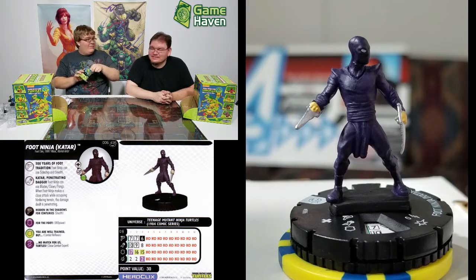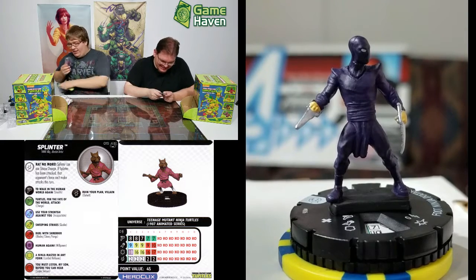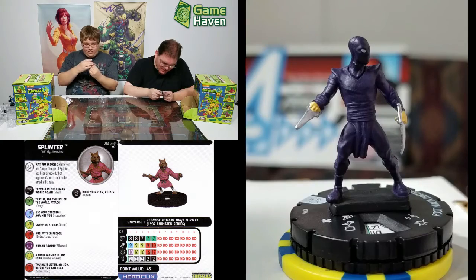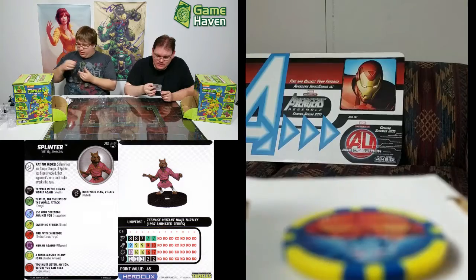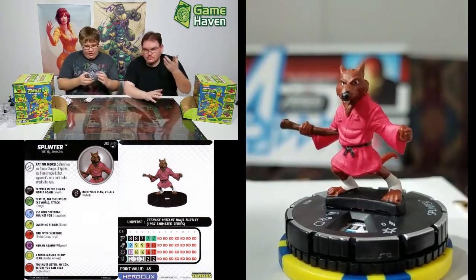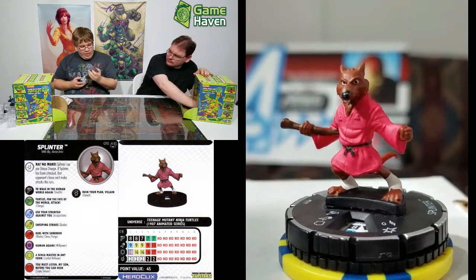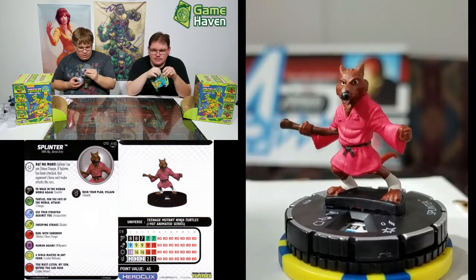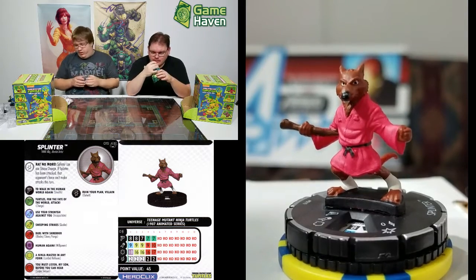I see a unique — it's Splinter! Splinter and Shredder in the same pull. He has shape change if he's been attacked, and if that triggers the opponent's force can't make attacks that turn. He's got 18 defense with full power — who would want to try to hit him? Not bad for 45 points. His nine attack is a little low, but he's more of a defensive distraction. The other version is really good too.